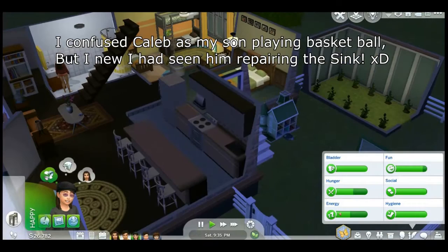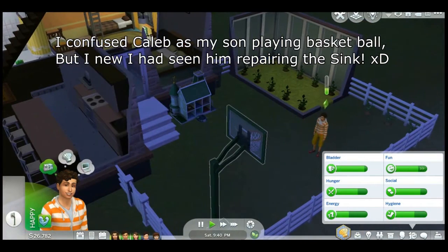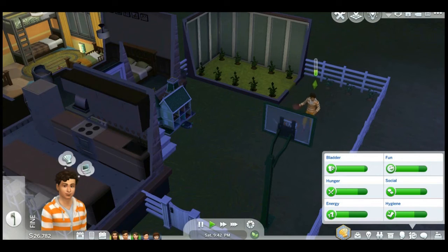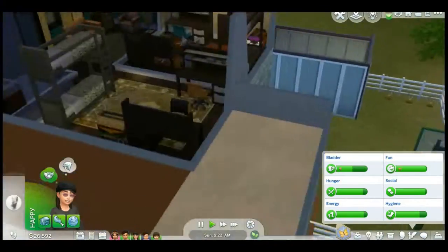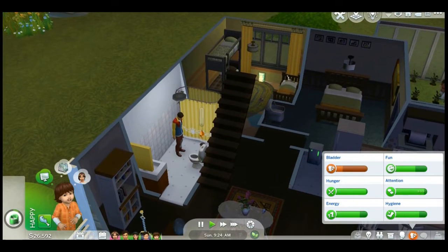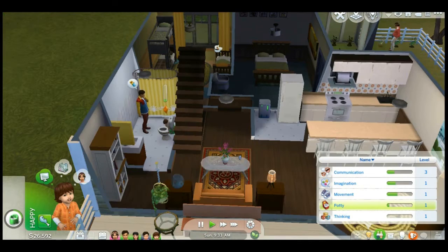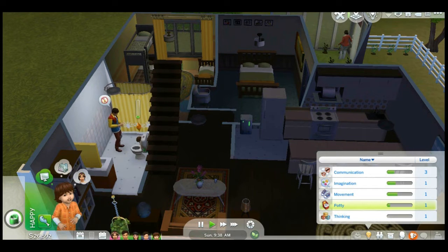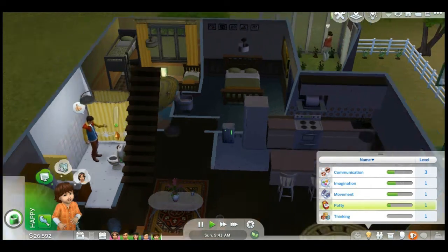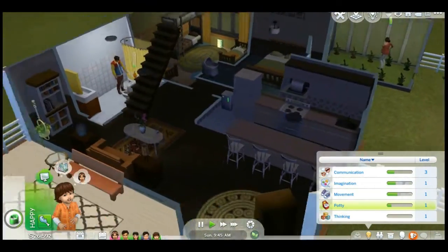Wait, how did he get from... He was repairing things? Then he came down here and... That's weird. Has acquired the potty skill? He's just now using the potty? When's his birthday? Seven days away. I should be able to get everything up to level three in time, right? I feel like I haven't been playing Xander at all.